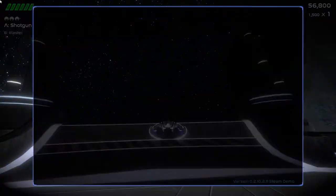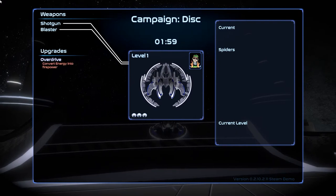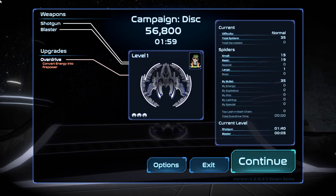Once we complete the objectives we are able to choose upgrades which increase our stats and give us new abilities. Some examples are having the ability to dash, increase movement and damage speed, as well as many more.